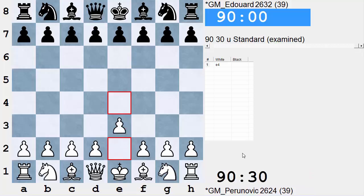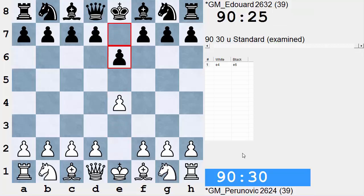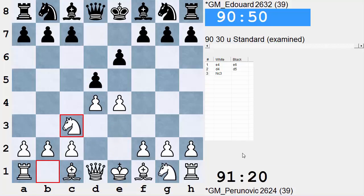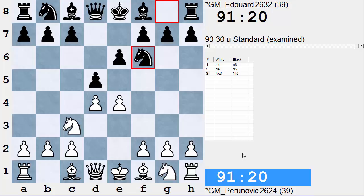Perunovic playing white. As aforementioned, it's a French defense. And Bishop B4. When I was a teenager, Bishop B4 was what you would expect to get. But over time, Knight F6 became the more popular move — just a reasonable amount of risk, less gain, but less pain as well.